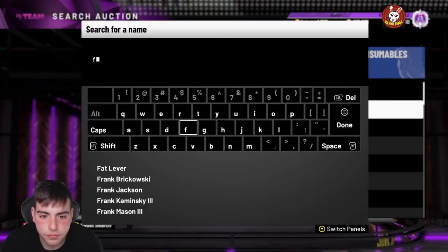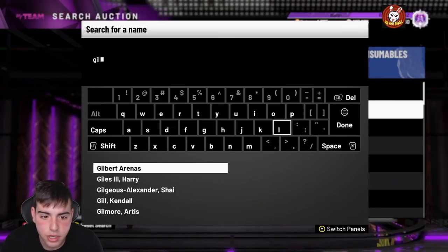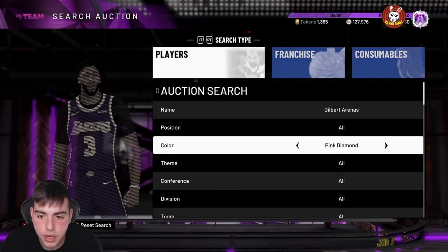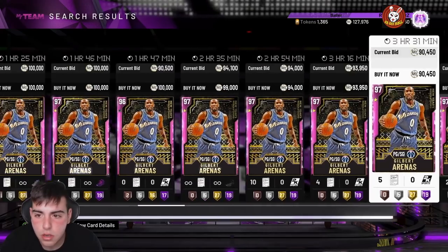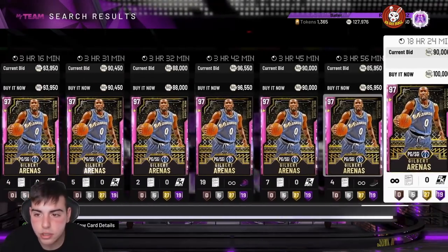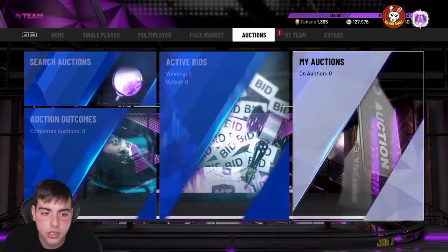We got the Gilbert Arenas — I think he was also a buyout yesterday. He actually sold for 92k in my video, so let's see what his price is going for. It looks like he actually dropped, so it's weird — right now some cards went up, some cards went down, which is interesting.